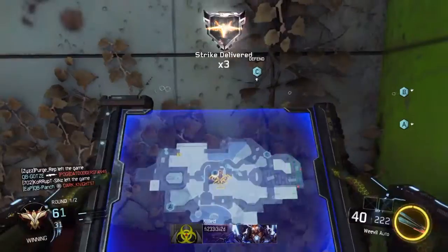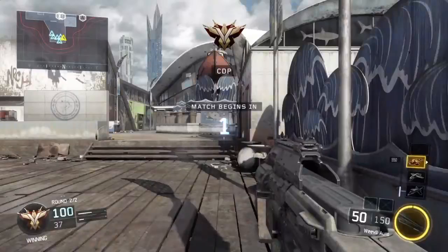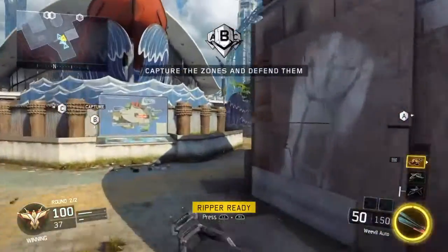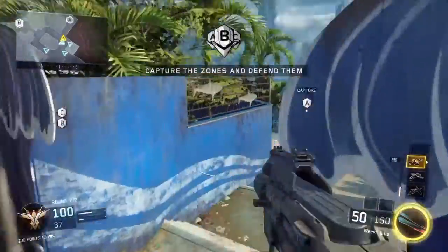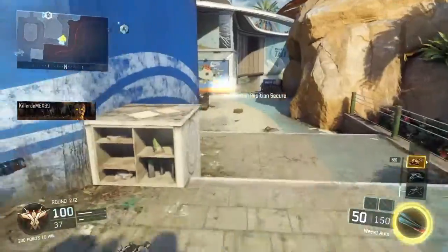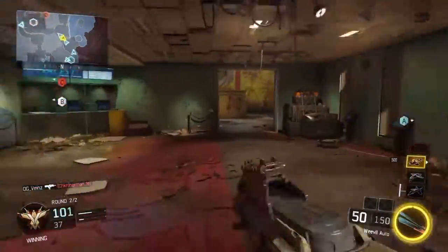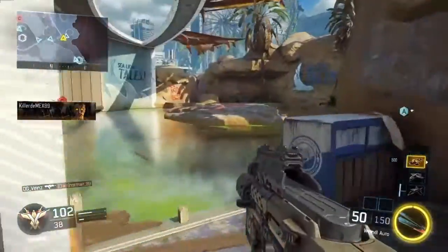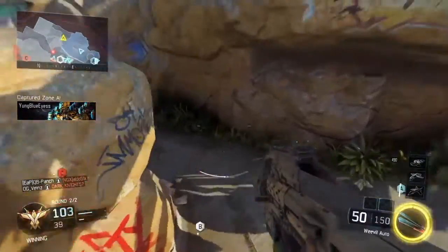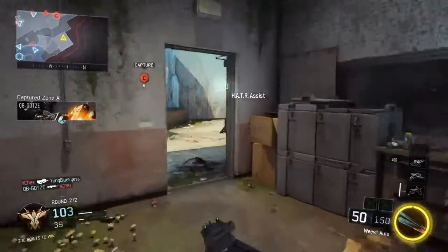I also wanted to talk about the killstreaks I'm using in this video, because honestly everything I'm running in this match is actually my favorite setup period. I'm using the lightning strike, which was recently buffed and is honestly the best killstreak at the lower end. I'm also using the wraith, which got buffed like two or three times in the last few days. The wraith is legit now — unless you have a whole team of jerks waiting with black cells, it will now get you a consistent five to seven kills.